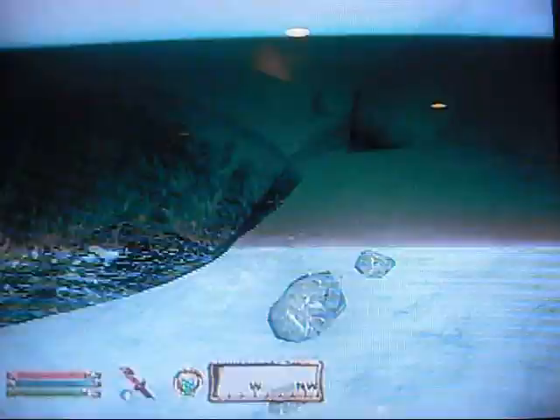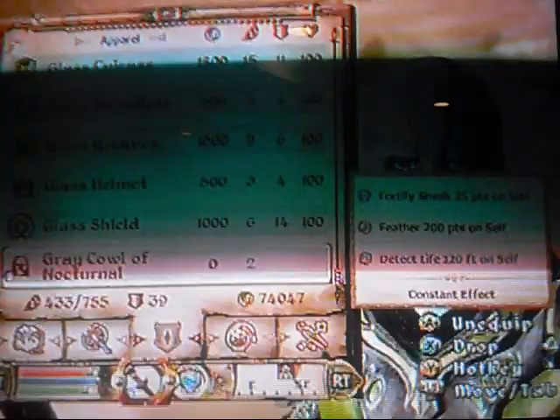Then you go up to the Gray Fox, sneak up behind him, and pickpocket him. You go to your stuff and you put the Bound Helmet — the one repaired to 125 — onto him. Then you paralyze him, which will get you kicked out of the guild, but you can pay 500 gold to get back in if you want. While you paralyze him, the Bound Helmet will go onto his head, and you can pickpocket him for anything he has — including the Gray Cowl.